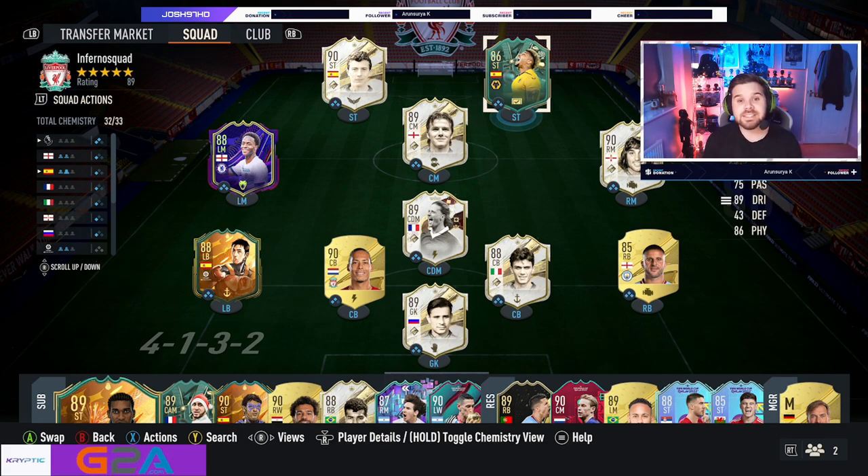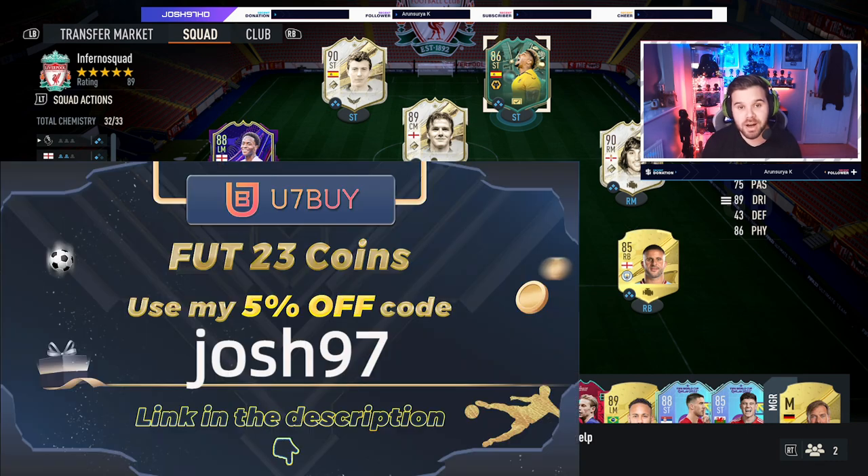A quick word from our sponsor, U7buy.com. If you're looking for cheap and reliable FIFA coins, check out U7buy.com and use code Josh97 to get yourself a cheeky 5% off at checkout. Links are in the description below.